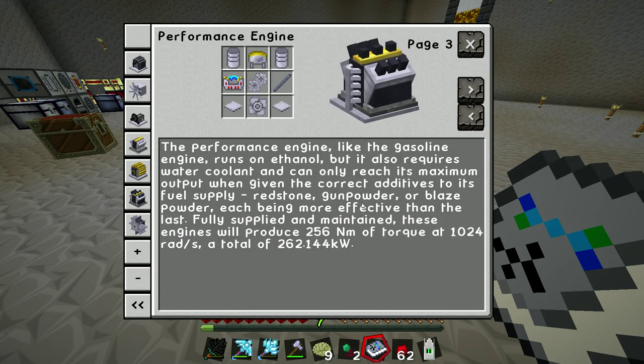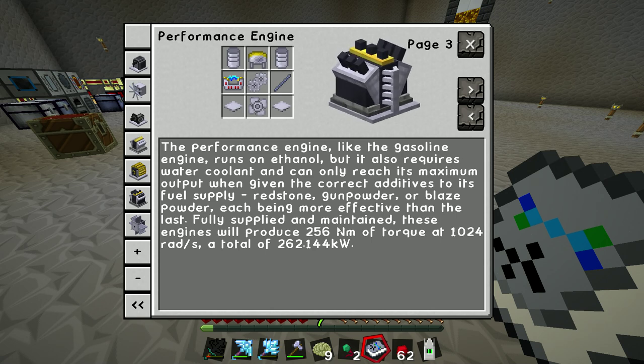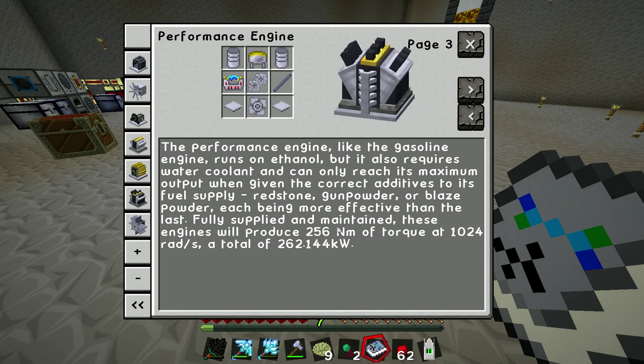The problem with this engine over that engine is: number one, it needs ethanol. Ethanol is kind of a pain in the ass. The other thing is it needs blaze powders — I'm on a 13-hour stream right now so my brain is a little scattered. You've got to mix that in there to make the right mixture for it to work correctly.